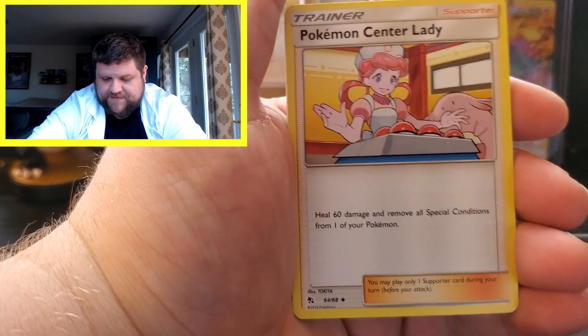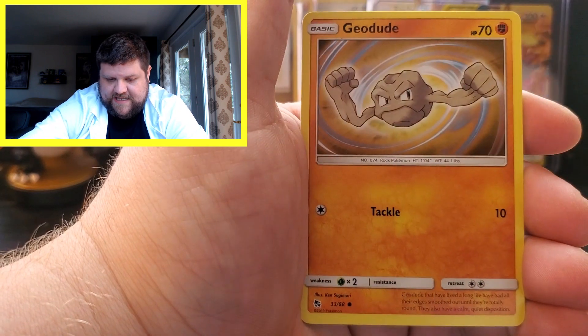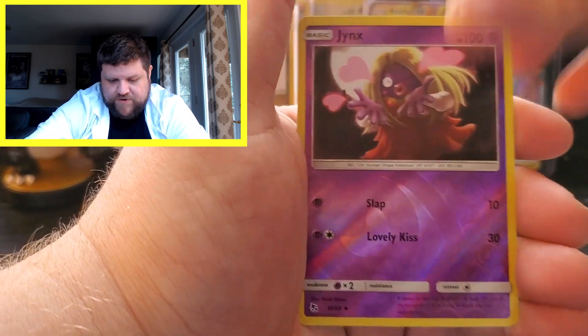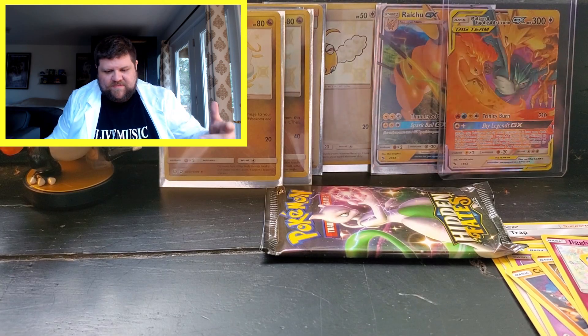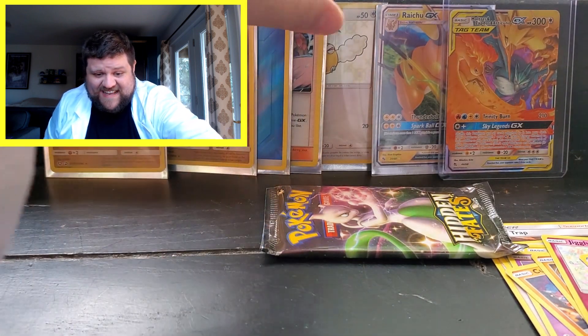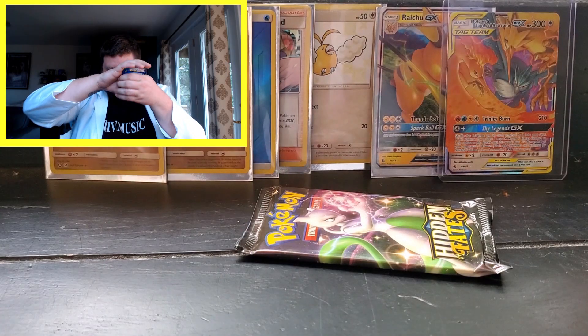Here we go: Fire Energy, Pokemon Center Lady, Metapod, Sabrina's Suggestion, Cubone, Geodude, Eevee, Jigglypuff, Koffing, a Reverse Jinx, and a regular rare Mew. That's just the first pack — we're going to keep it going straight into the second pack. We seem to have a little bit of a camera issue but we're back up and rolling. I hope it doesn't give out again because that would really bite.